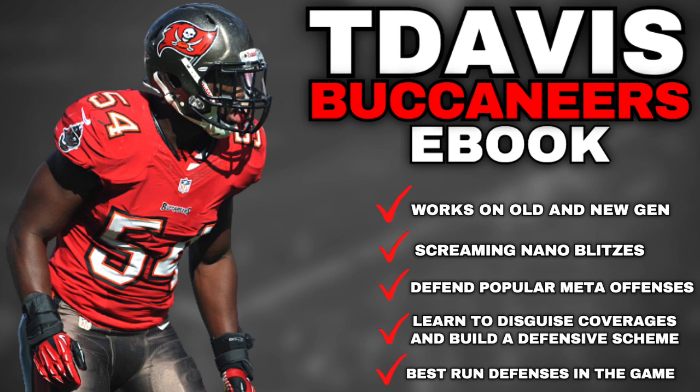You guys are going to absolutely love this ebook. Click the link in the description below to purchase it. Today we'll break down a free preview of one of the best defenses in the game. In this ebook, there are over 20 play setups, over 45 minutes of video breakdown, and it is a full PDF file. We have run defenses, the best screaming nano blitzes in the game, ways to defend all the popular meta formations in Madden 22, how to build a defensive scheme, and how to disguise your coverages — because you always want multiple different play setups from the same formation to keep the offense guessing.